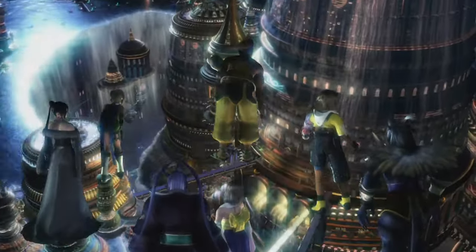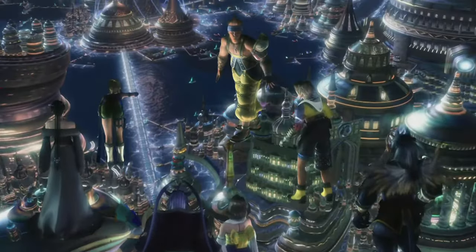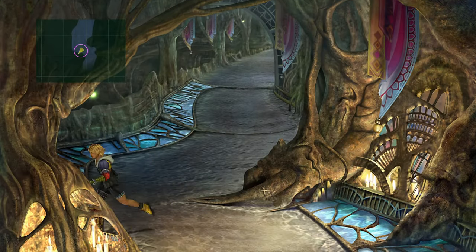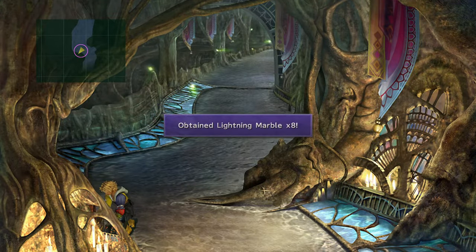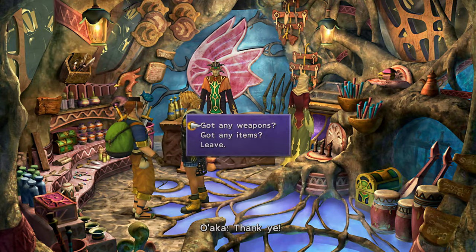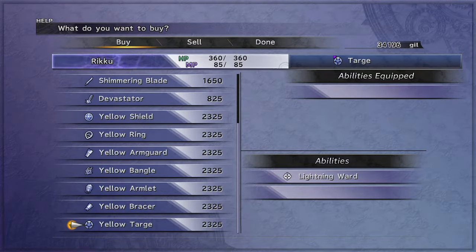Head on to Guadosalam. Speak to Seymour and head to the Far Plank. Grab the Lightning Marbles here and save them for battles. Buy Lightning Ward from Wakka for whoever needs it, except for Tidus — you will find Lightning Proof Armor for him later.